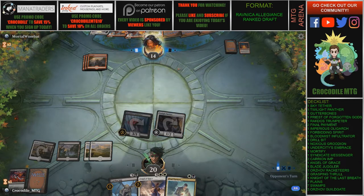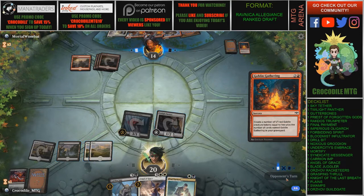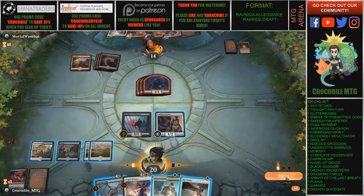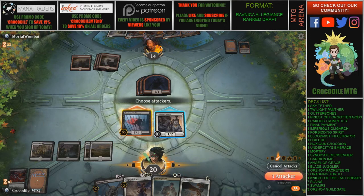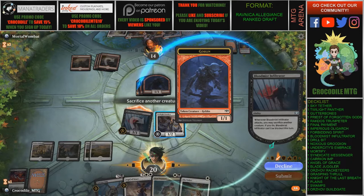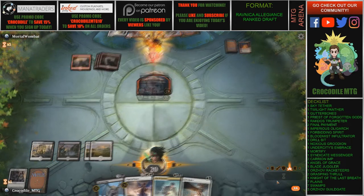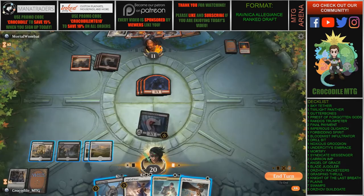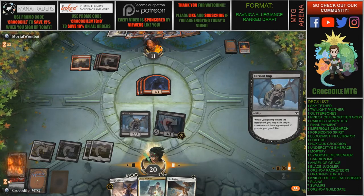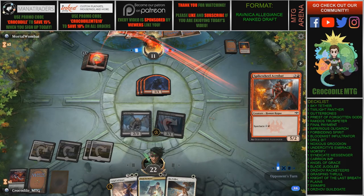If our opponent drew a land — which I'm assuming they did — they're going to be able to play out... so many goblins. Does he only make three goblins? I'm still going to attack. I'll put Panther in the grave — the reason for that is because I'm going to play out this Imp, and I wanted something to gain us life. We're going to be pretty aggressive with our opponent here and I think we're going to be able to pull ahead.